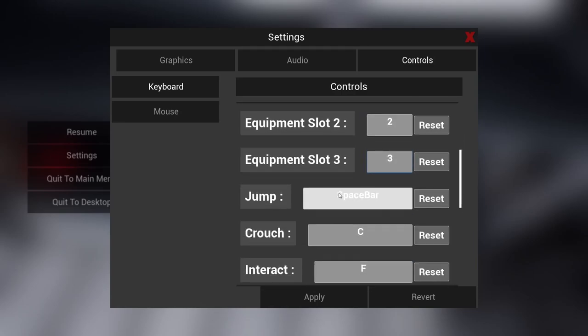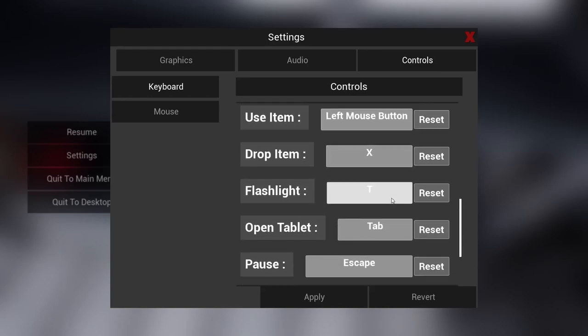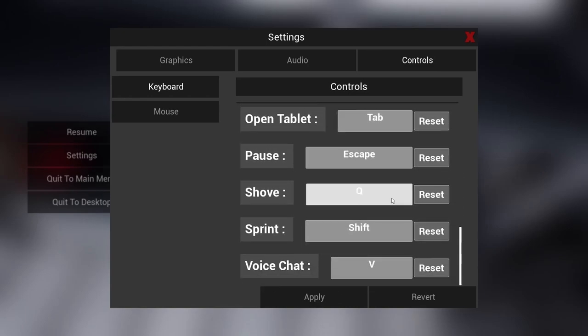Is there a jump button? There is not — there is no jump in the game. It says spacebar. Yeah I know, but there's that — believe me.